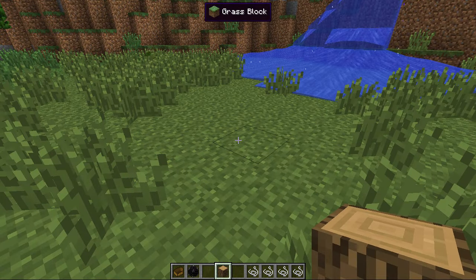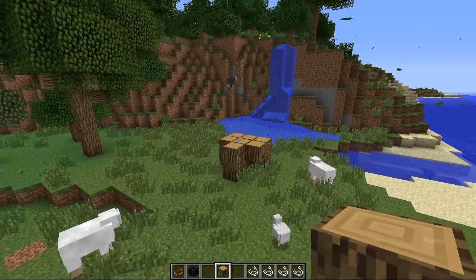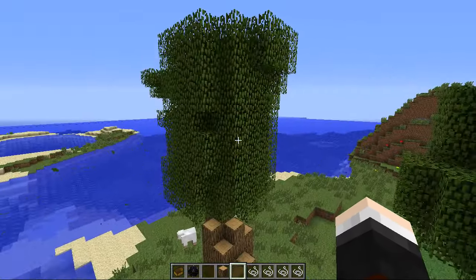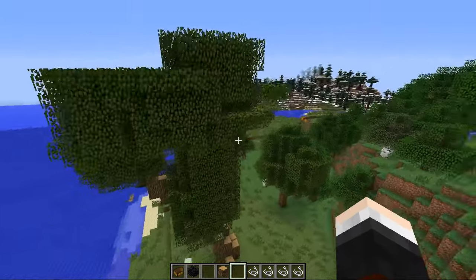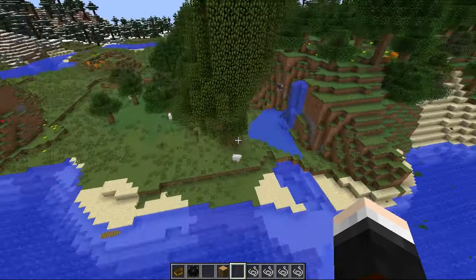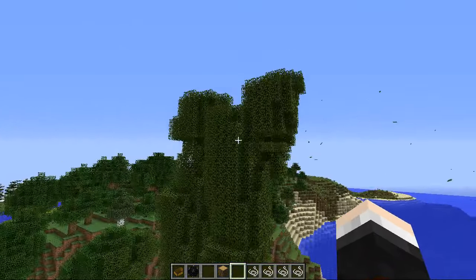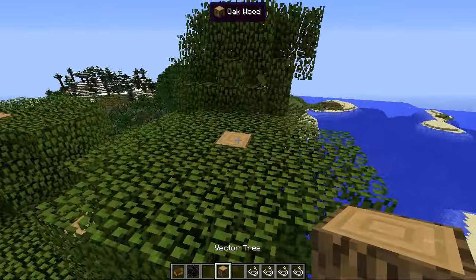Let's put this vector tree down — this is the only block it works with at the moment. Watch it grow before your very eyes. It takes a little bit of time, but the tree is absolutely huge. I'm not sure if they vary in size and shape at all, but how are you going to stop this? This tree is massive — look how tall it is! Oh my god, the leaves are coming off the top, it looks so majestic and polished.